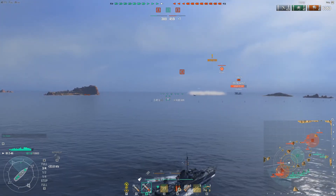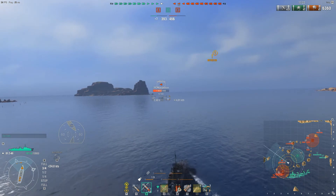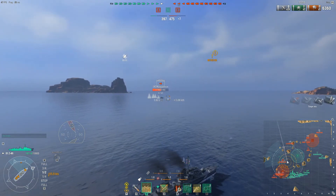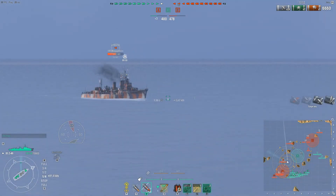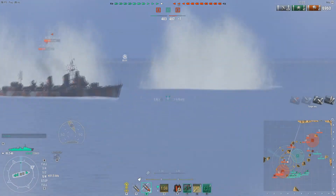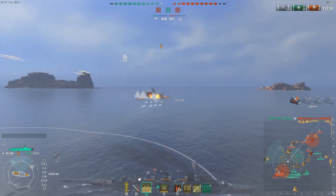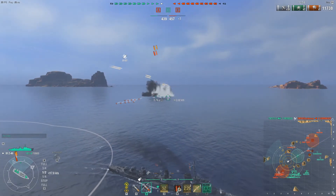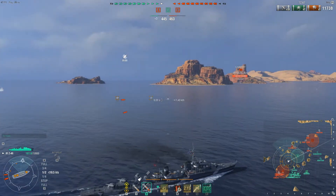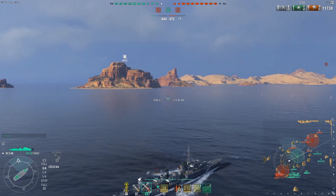There is the enemy Shimikaze and I'm going to turn to starboard to get my guns on him. The beautiful thing about the German destroyers is having hydro and smoke available. This Shimikaze just does not have good luck with us — he keeps running into us. We dealt 4.5k damage to him, but unfortunately the Moskva takes our kill. At least we took out the enemy Shimikaze once and for all. Our team is now in the lead in ships but behind in points and caps.